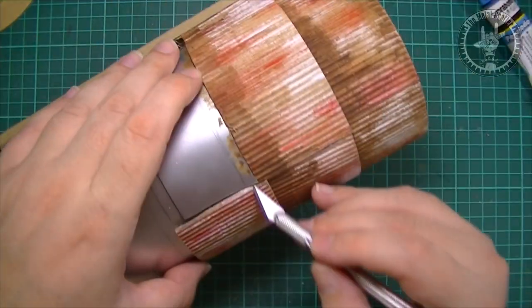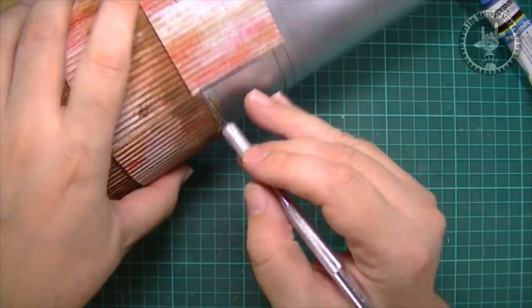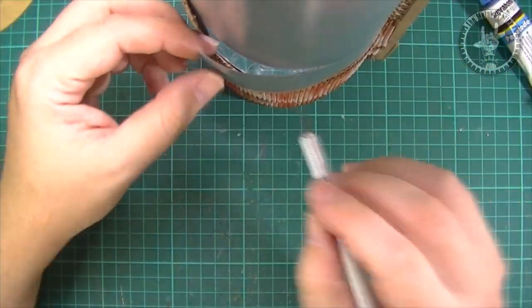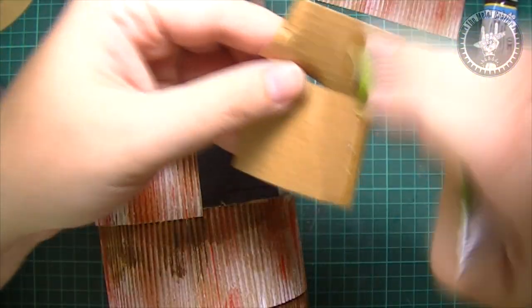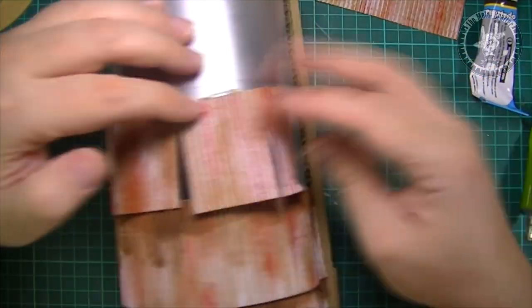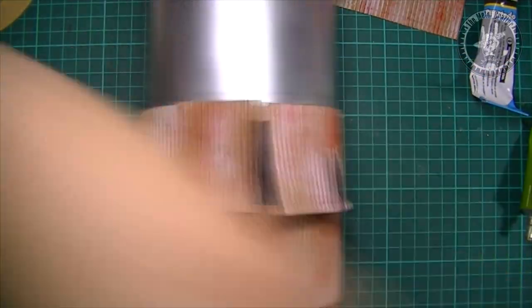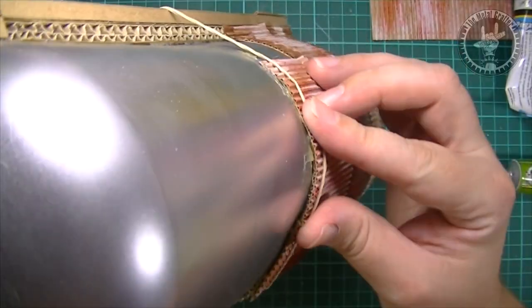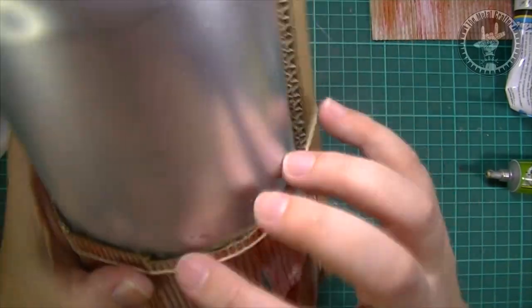Then continued with the consecutive levels and panels, overlapping them around 5mm with the ones below. I wanted to depict that some panels are either missing or bent, showing the inside of the silo. So I cut some pieces of the plastic bottle and then only glued part of the cardboard. In these cases I used some epoxy glue to avoid bending the bottle, holding the cardboard in place with some rubber bands while it dried. I followed this process until the whole bottle's surface was covered with the panels.